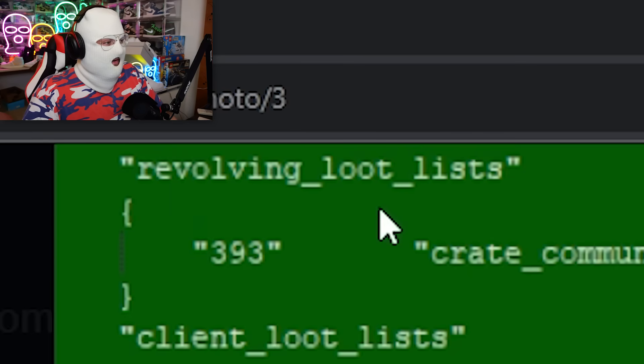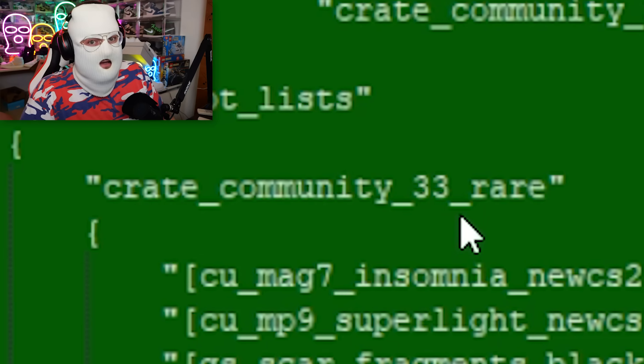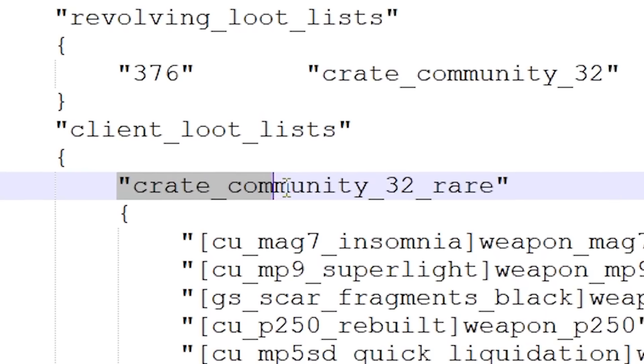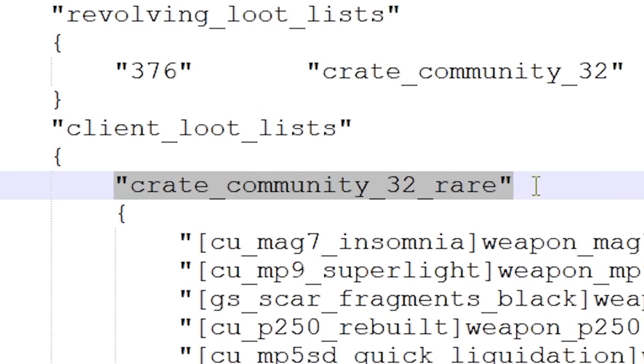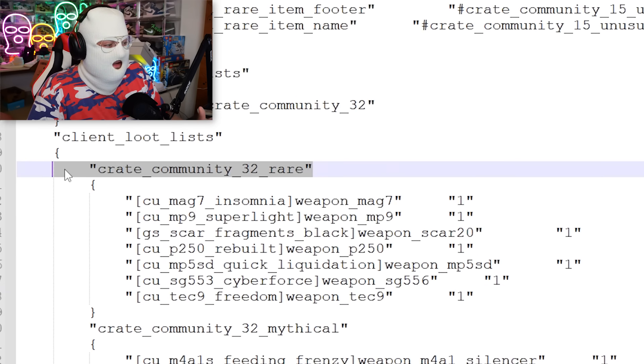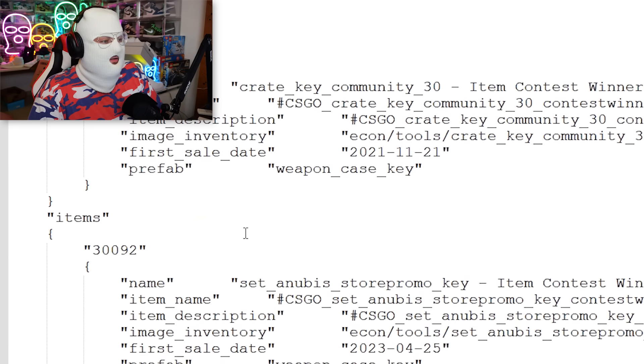So in the same files, items_game, we see here a revolving loot list for community crate number 33. And as you can see, I've opened up the last version of the items_game. You can see crate community 32 — the skins in it are from the Revolution case. This is the last case we have. There is no community case number 33, but now there is. However, I think this case might be a huge disappointment.